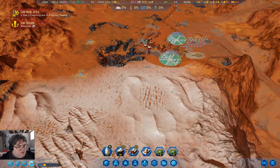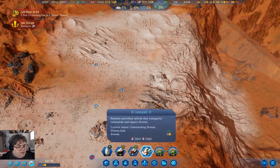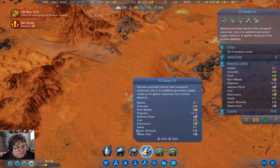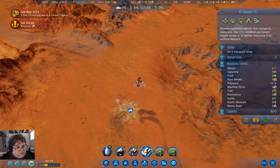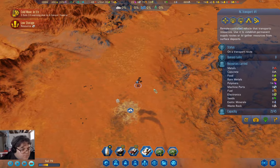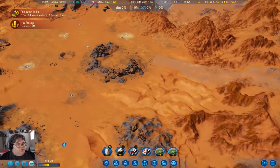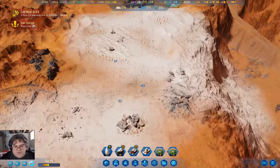Rocket is three quarters here. Transport is loading — it's loading metals up now. It got the polymers, so we don't need to worry about polymers for a couple minutes now.